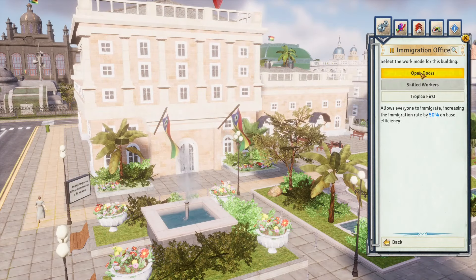For the department of interior: the religious candidate causes faith buildings to have a chance to make criminals and rebels lose their roles; the communist candidate increases island-wide job quality by two; the intellectual candidate increases the area of effect of all media buildings by 10%; the conservative candidate increases effectiveness of all crime-reducing buildings; and the environmentalist candidate lowers pollution of all residential buildings by 20%.